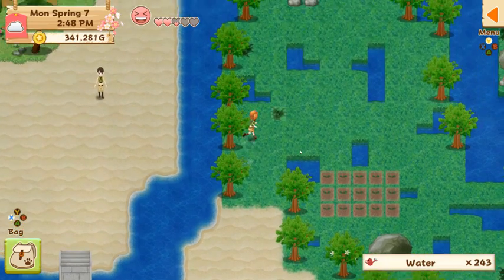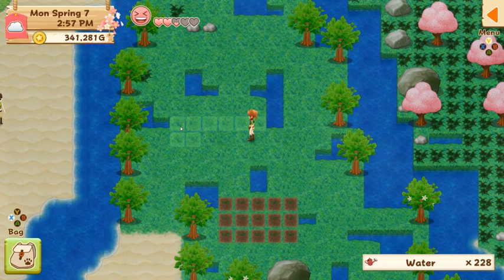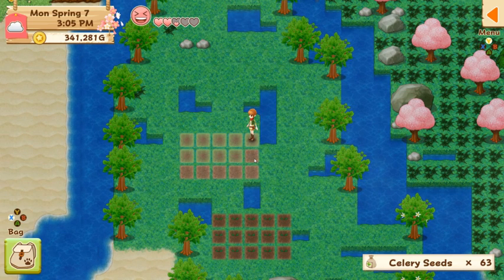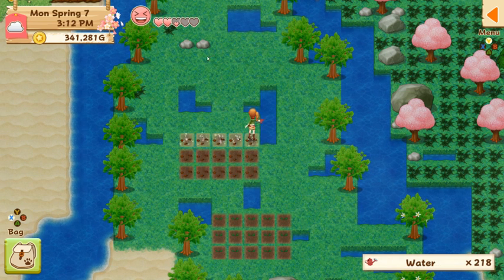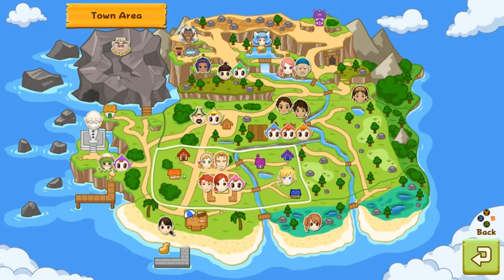I'm going to go water the strawberries down here because we're trying to mutate them. And while I'm down here, I'm going to go ahead and plant some celery. I bet I'm going to need a celery blend, which costs money. There we go, celery. And that means I'm going to have to go purchase some of the celery blend from my soon-to-be mother-in-law.